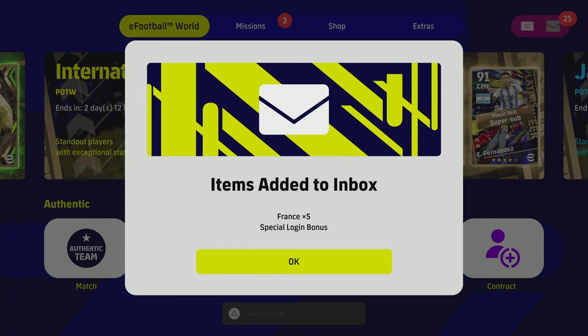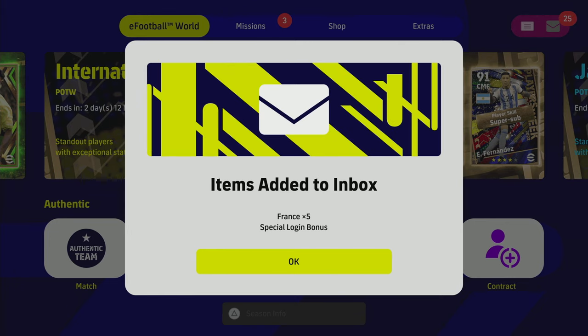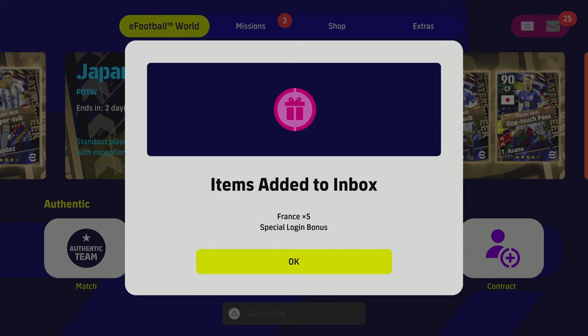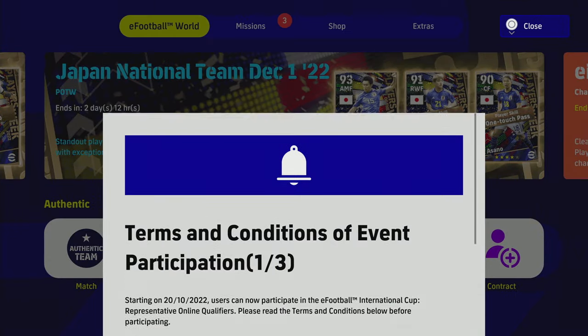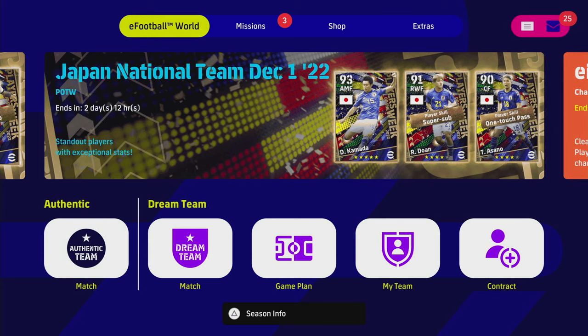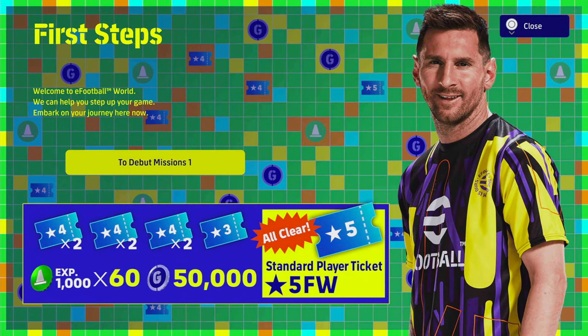You're going to get five French special login bonus players, which gets you Kylian Mbappé straight off the bat. If you've downloaded this game literally in the last minute or two and stumbled onto this video, you are going to get an unbelievable Kylian Mbappé card for free. Once we're cleared of all that and have everything done, we'll exit out and I'll cover everything in a quicker way.